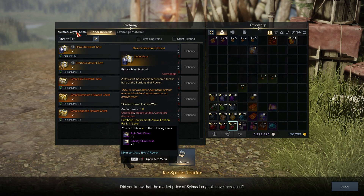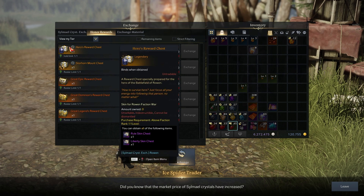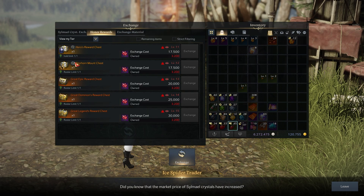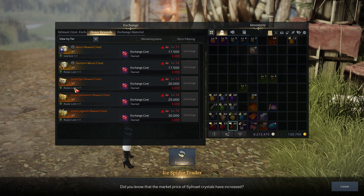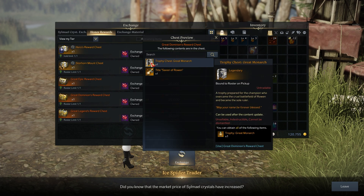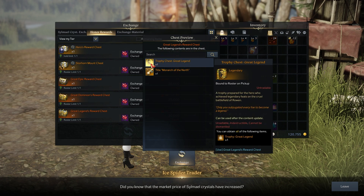The second shop tab is the cosmetics section. You can get faction skins, a mount, titles, and trophies. There are a couple of title and trophy bundles available at different tiers.